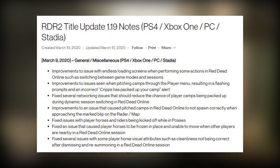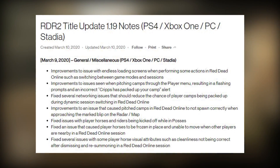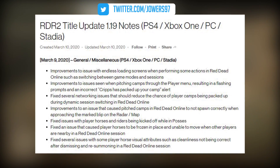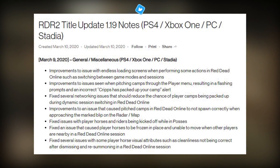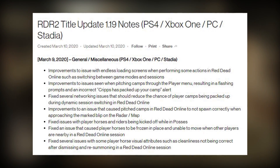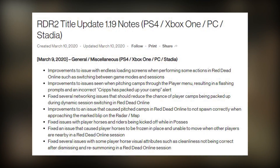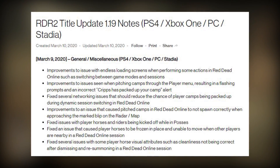There are also improvements to the issue seen when pitching camps through the player menu, resulting in a flashing prompt and an incorrect alert saying that crypts has packed up your camp. They fixed several networking issues that should reduce the chance of player camps being packed up during dynamic session switching in Red Dead Online, and improvements to an issue that caused pitched camps to not spawn correctly when approaching the marked blip on the radar or map.